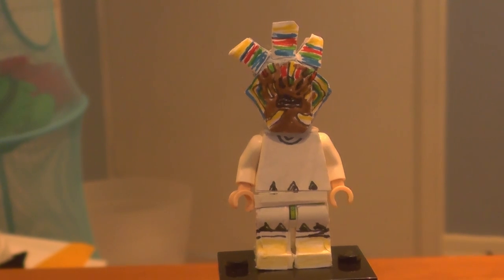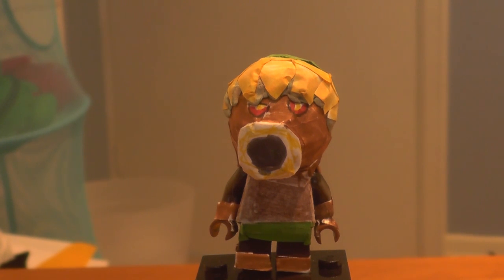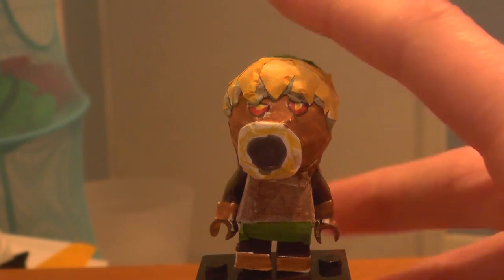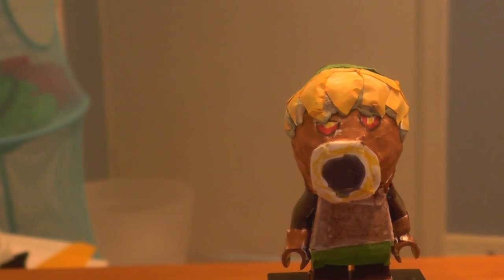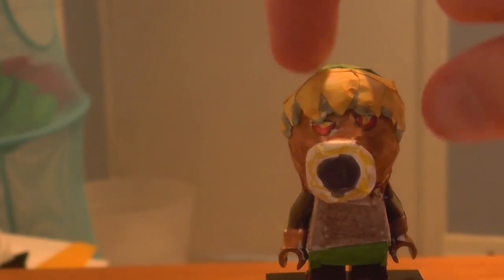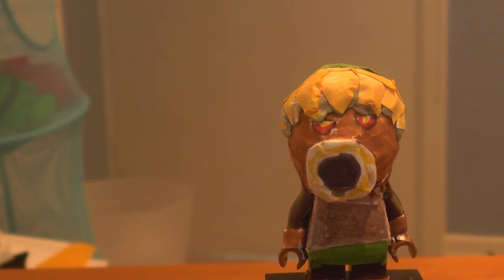Onto the next one — we have got Link's first form of the game: Deku Link. The game is called Majora's Mask and it has transformation masks to turn into different characters. With the Deku Mask, Link transforms into Deku Link. I used a Sandy Cheeks helmet from LEGO Spongebob to get the round donut shape of the head, then short minifigure legs. You can see blu tack there, and the rest is just colouring pens, pencils, and Sharpies.